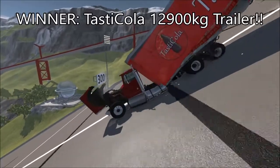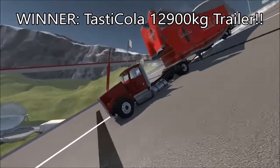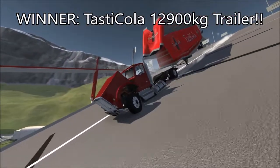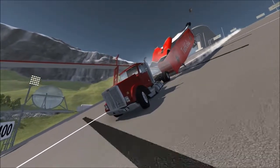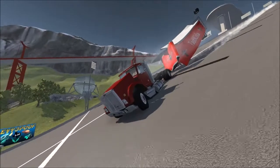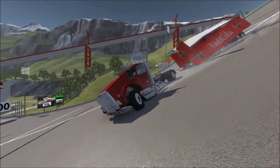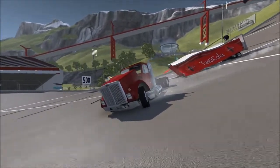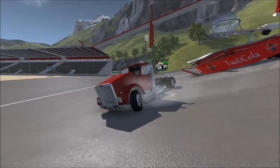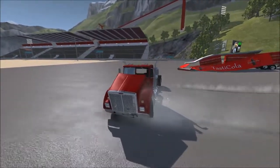There you have it — the winner of the Invitational: the Tasty Cola 12,900 kilogram trailer. Who would have thought that that particular combination of weight and whatever else pushes it just far enough ahead — 267 meters — to take the championship here, to take the gold medal for the trailer Invitational.